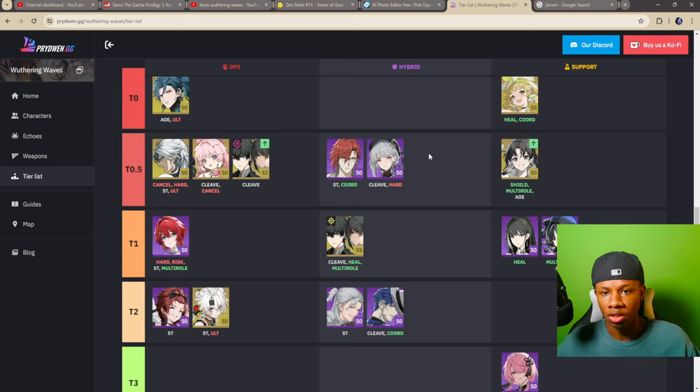A hybrid unit is a unit that excels at a lot of things: buffing, being a support, and also healing. The fact that they put her in support means she excels at keeping your team alive. She has good AOE damage — she can literally group up enemy trash mobs into one location. That's extremely useful in Tower of Adversity where enemies are spread all over the place.